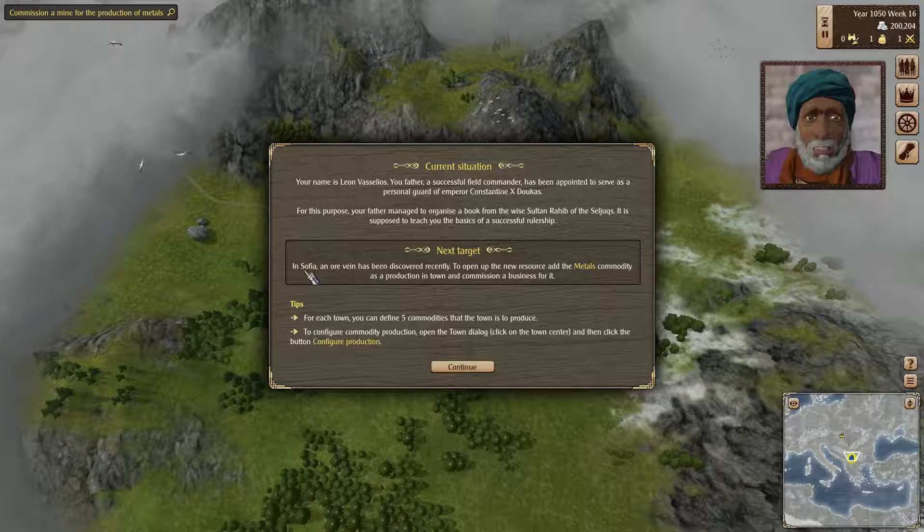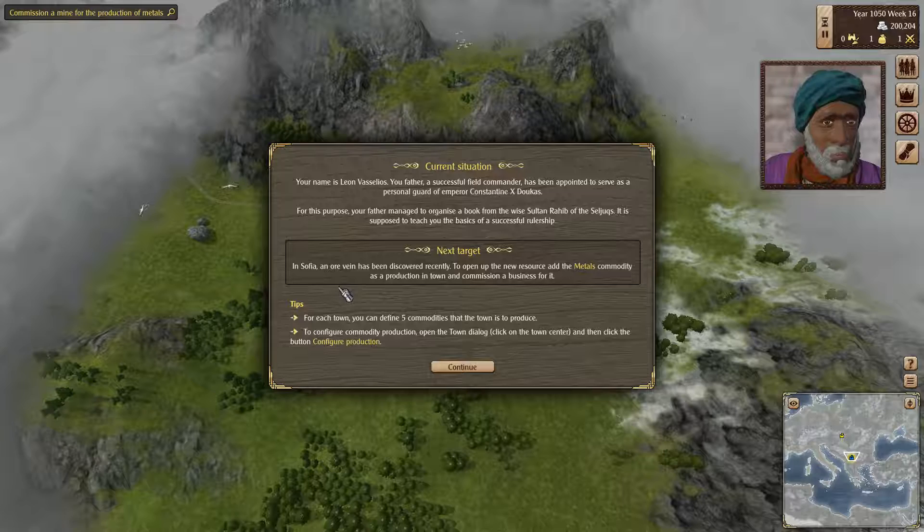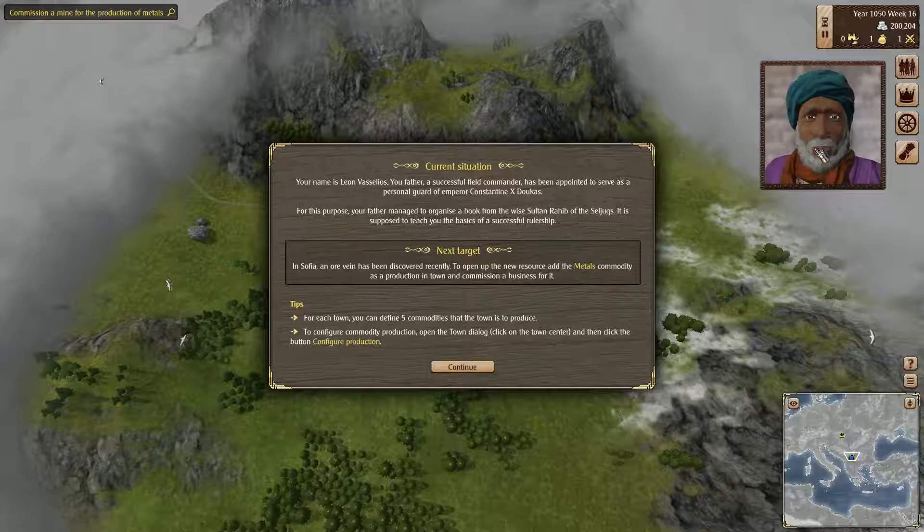Your town is the ground on which your glory thrives, and happy is he who finds treasure on this soil. Once you have a town, quickly build businesses to create jobs. Show your subjects that your towns prosper and are not simply instruments of war.